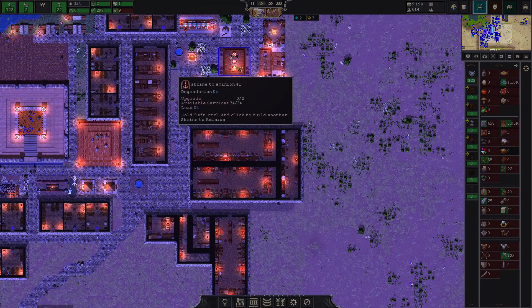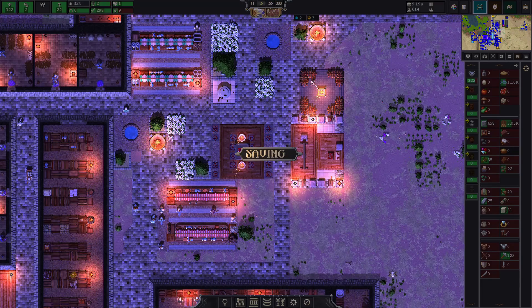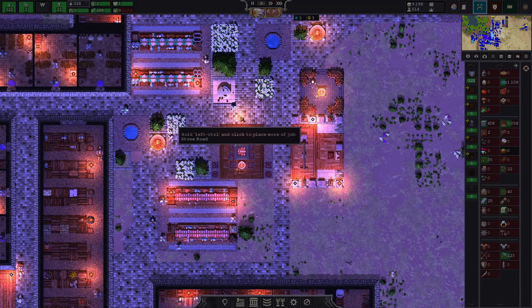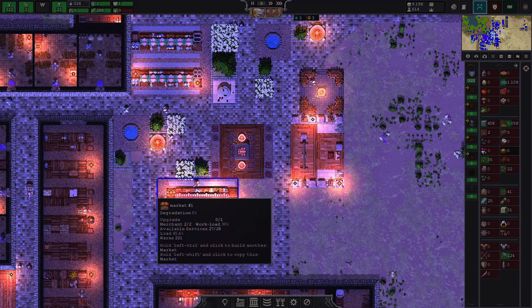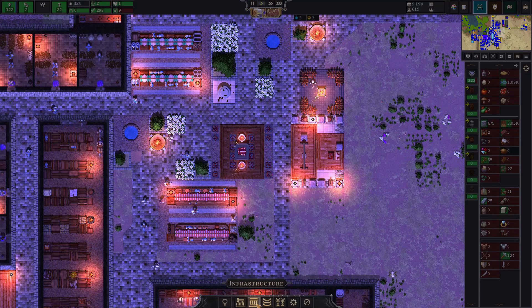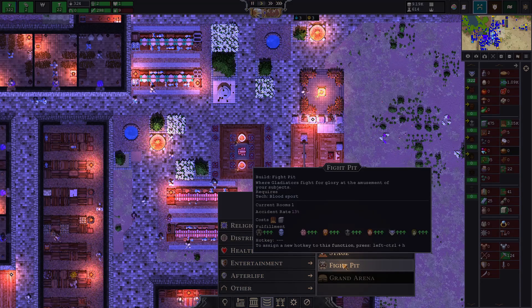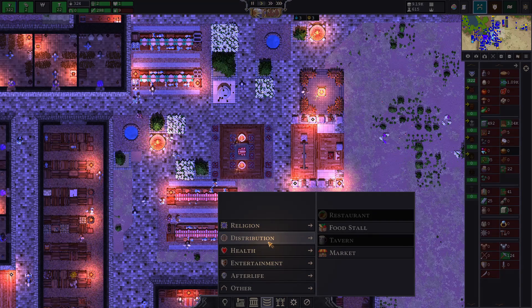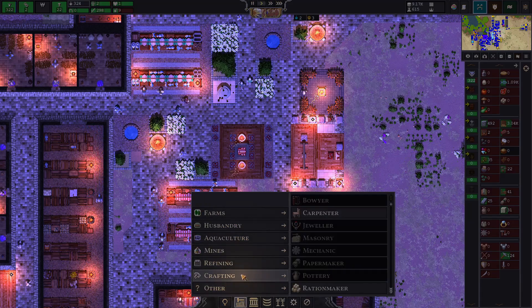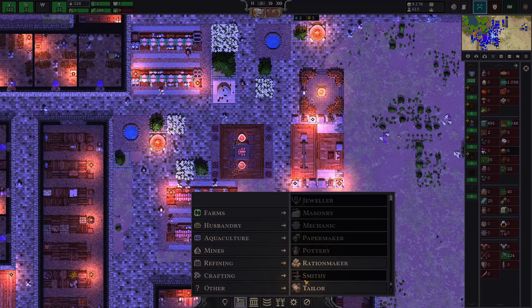Shrines are a better and faster way to get religion throughout your city. Every time I've made a new city in the alpha test I always forget to place them, but they're a very cheap way to boost happiness. A lot of early things like a speaker stage and a fight pit are really cheap to unlock in the tech tree.